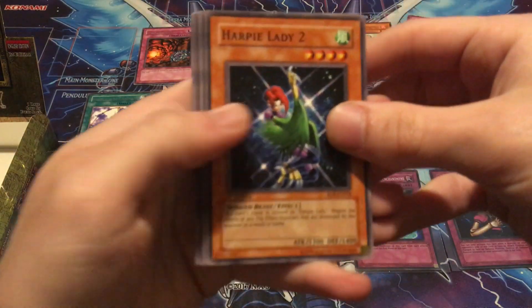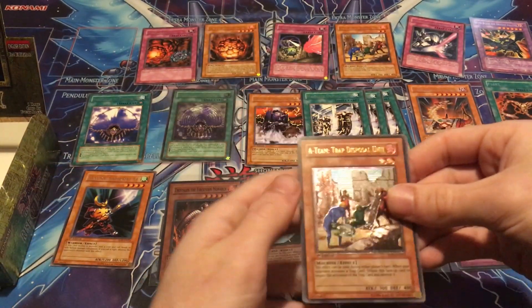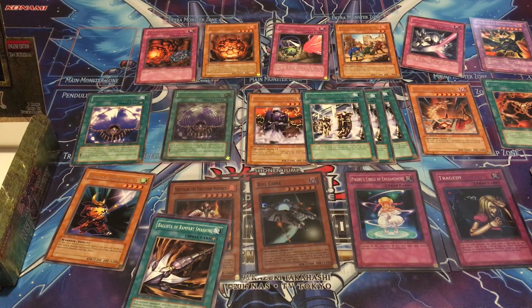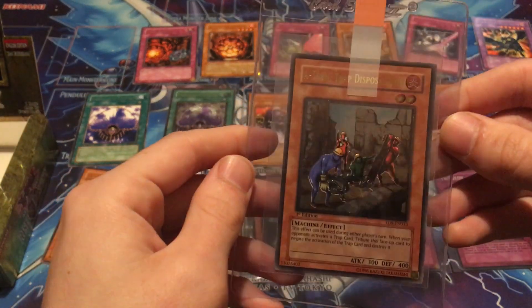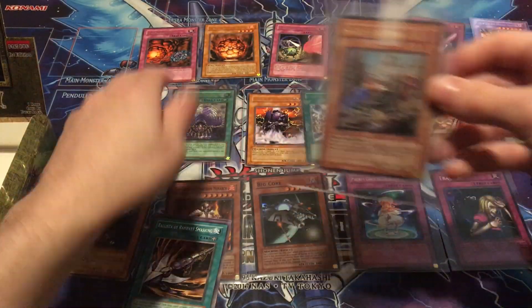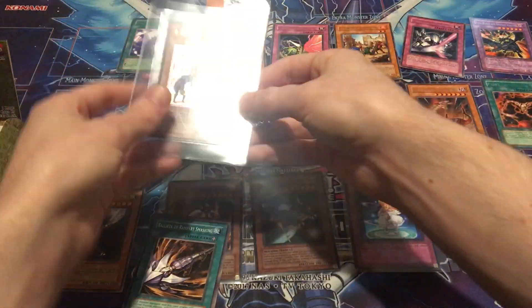Harpy Lady Number Two, Creeping Doom Manta, Tactical Espionage Expert, Nightmare Penguin — and A-Team Trap Disposal Unit as an ultimate rare! So we pulled the Necklace of Command ultimate rare then the regular rare right after, then we pulled the A-Team ultimate rare. Not much randomization in these old boxes — pretty crazy. I'll put this in a card saver real quick and get it ready for PSA. A-Team Trap Disposal Unit and Necklace of Command both going in card savers to ship to PSA.